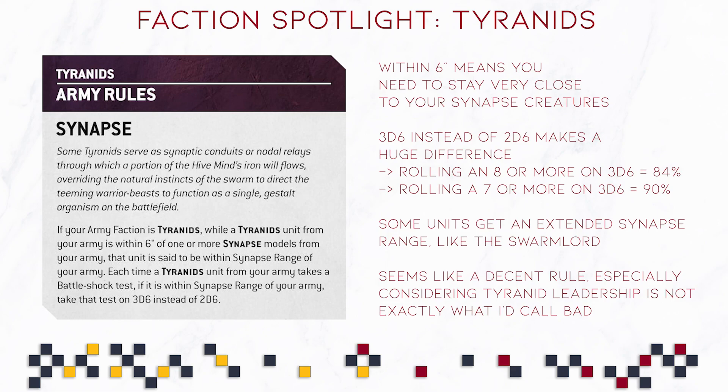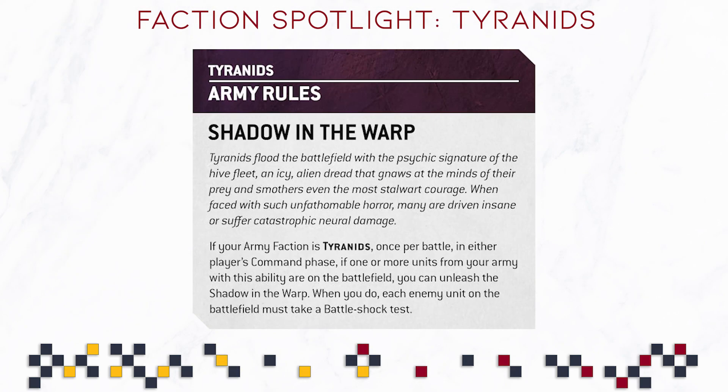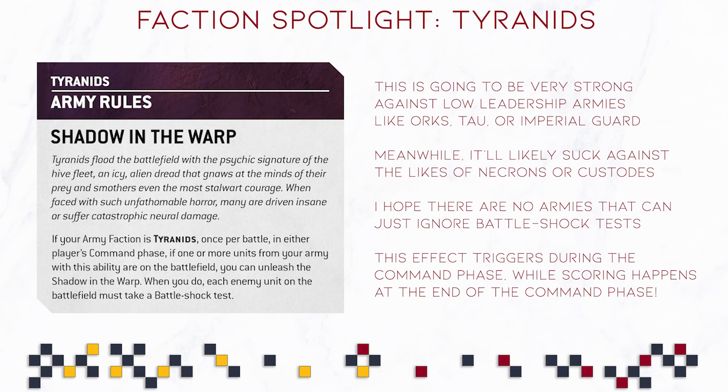The Shadow in the Warp ability has changed quite significantly. In 9th edition it was about screwing Psykers, but now it is something completely different and a lot more interesting. It reads: if your army faction is Tyranids, once per battle in either player's command phase, if one or more units from your army with this ability are on the battlefield, you can unleash the Shadow in the Warp. When you do, each enemy unit on the battlefield must take a Battleshock test. My first impression is that this is very strong against certain factions while being kind of useless against others.